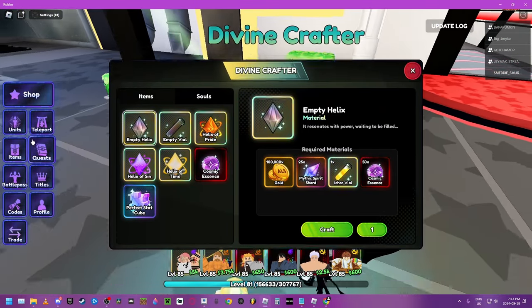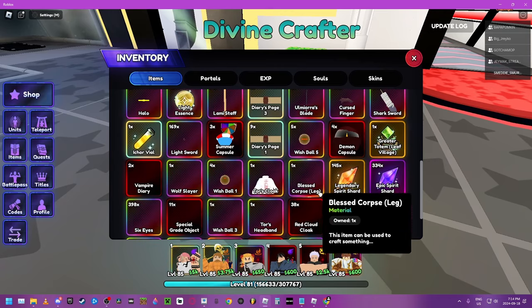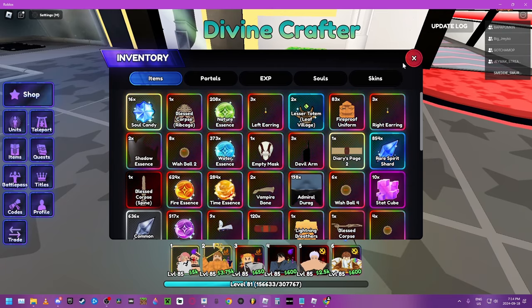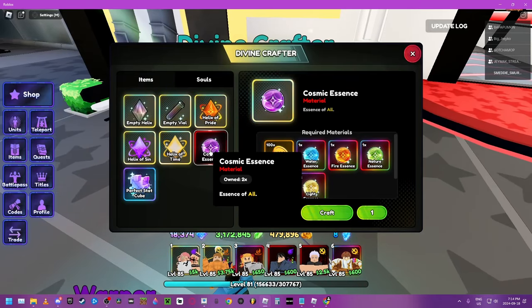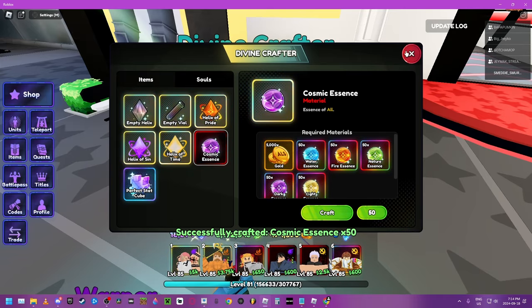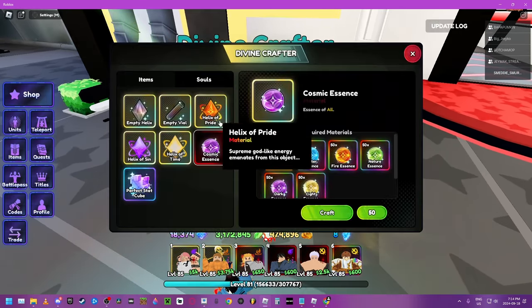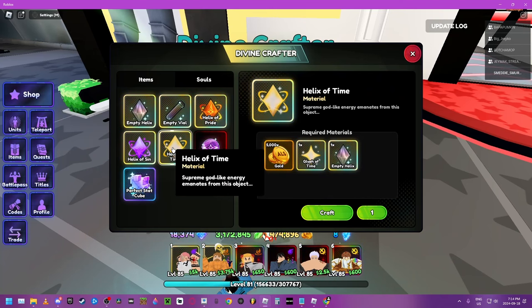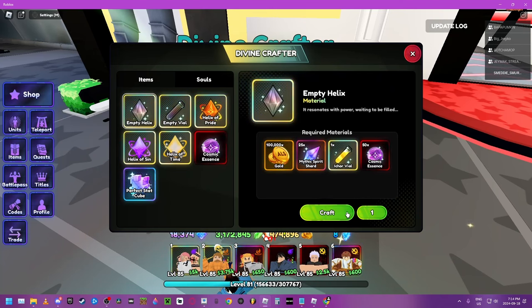We gotta make sure we have 50 of the cosmic essence. I think we could craft it — yeah, it looks like we have a lot of stuff. We do 50 cosmic — craft 50 cosmic essence. Craft. Then we go here and we craft this. Craft.